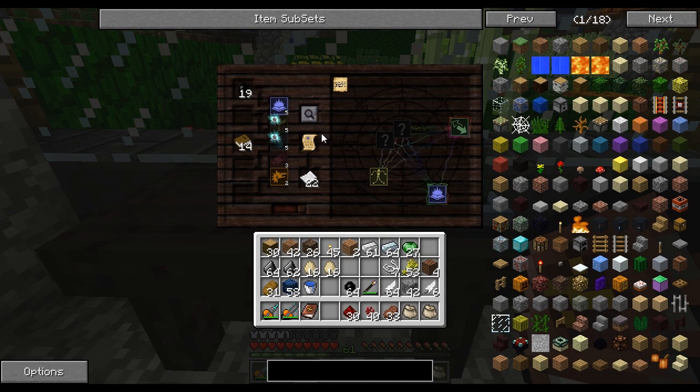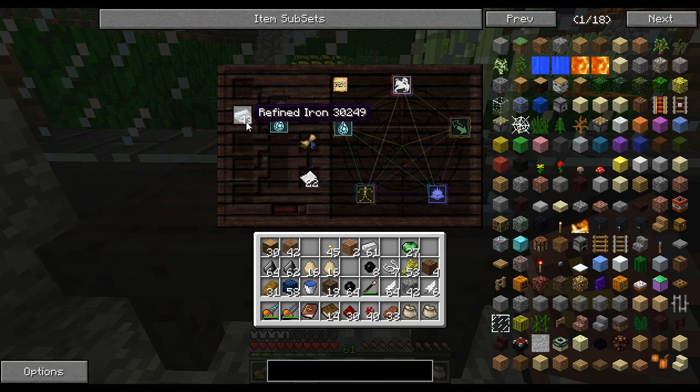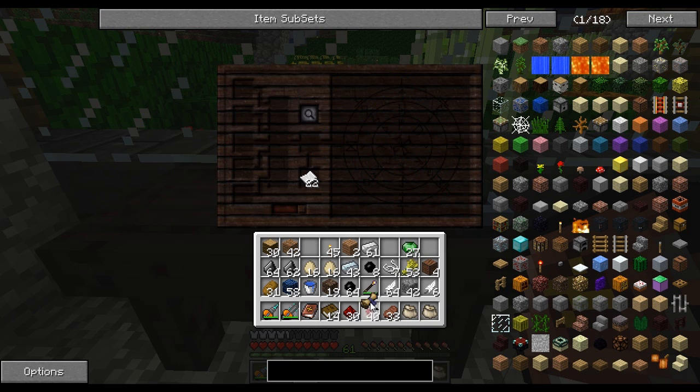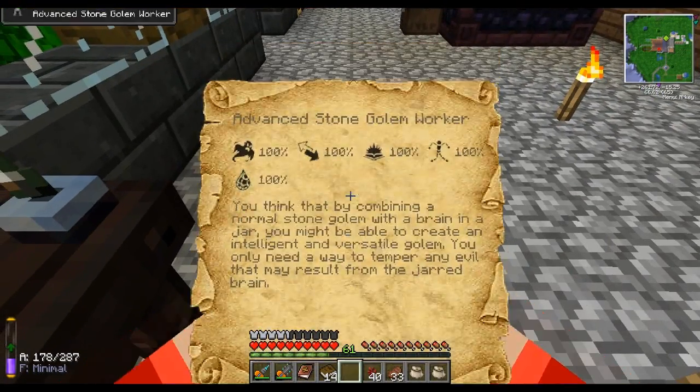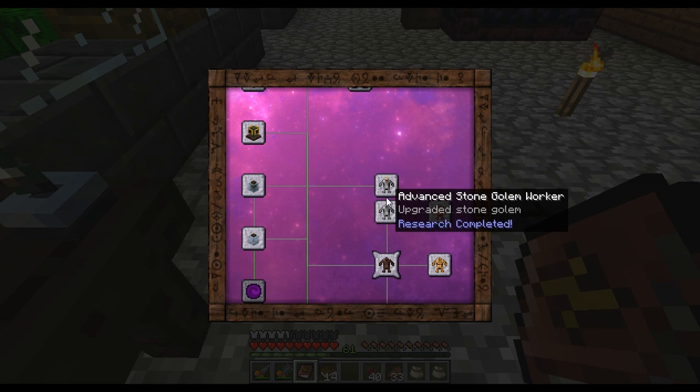This is a little different. I need refined iron. Indeed I am learning something requiring refined iron. I'll put the soul sand up there to get the ghost bit. Rubber's done. Now just waiting on Purus, which always seems to take absolute decades. There we go — we have Advanced Stone Golem Worker, which is very cool. Getting there. Totally knew it. Stone Golem Worker.